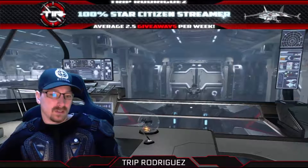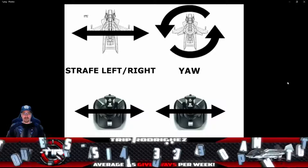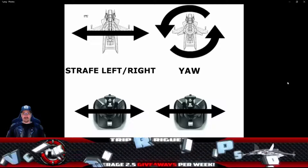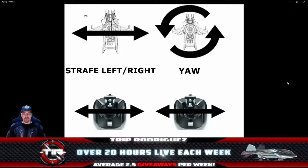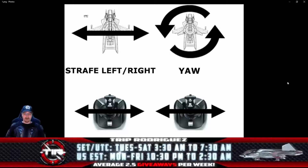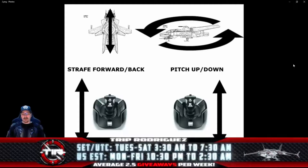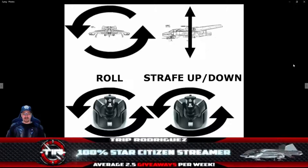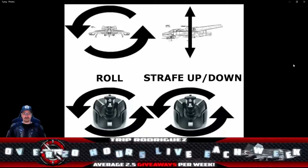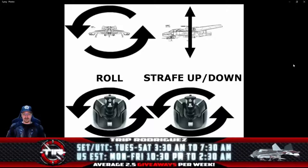We're going to revisit the axes we're going to bind to each of the controls. First, the x-axis is left and right on your joystick. Your right-hand stick x-axis goes to yaw, most definitely not to roll. Your left-hand control binds strafe left and right to that left-hand axis. The y-axis is forward and back on your joysticks — right-hand stick is pitch up and down, with forward being nose down and back being nose up. Your left-hand joystick y-axis is strafe forward/back. Roll goes on the left-hand twist axis (Z), and strafe up/down goes on the twist axis of your right-hand stick.